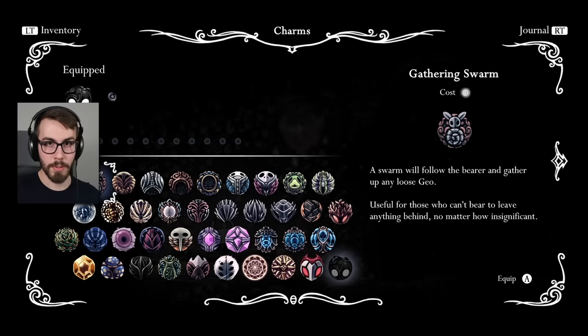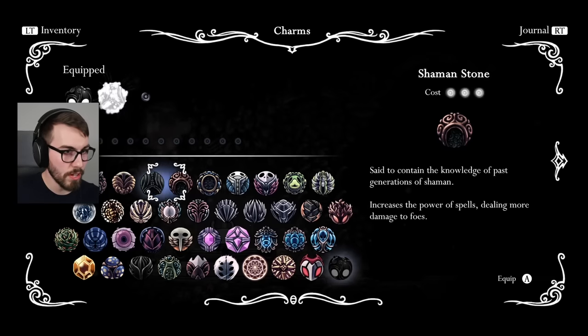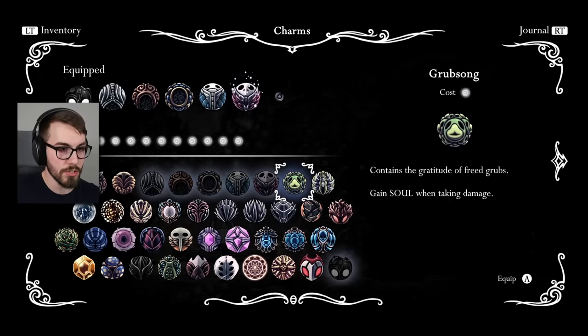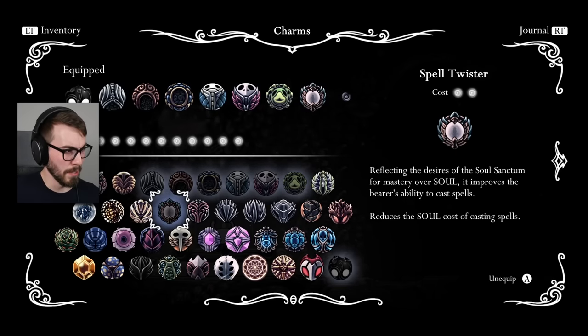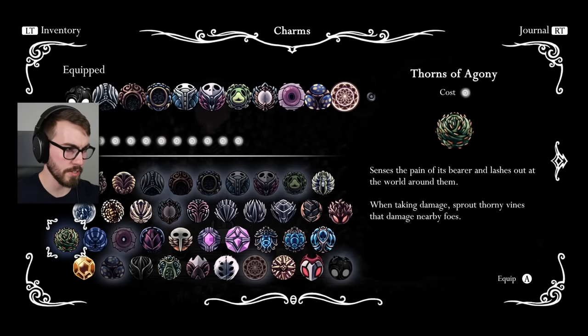So next up, we will do a soul build — a soul slash spell build. This one is going to be really good. I know it. Soul Catcher, Shaman Stone, Soul Eater. We'll put on our little masters as well. Gain soul for taking damage — that sounds good. Spell Twister, because I don't want to spend a whole bunch of soul on my spells. Okay, we're going to go for this, guys. This is our build.